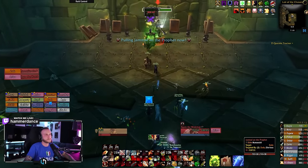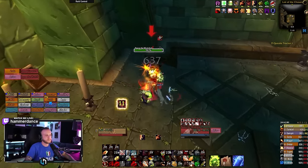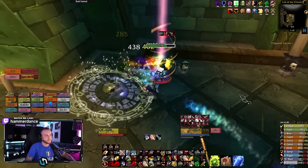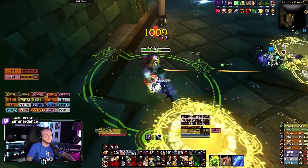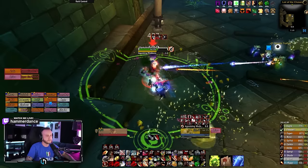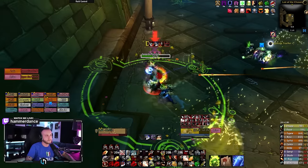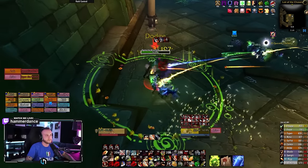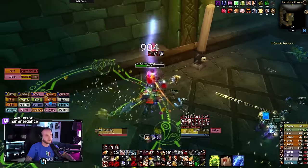Next up, we have Ogam and Jamal. You're going to be killing Ogam first because Jamal is immune to any damage. Stack ranged to bait Holy Novas and then move accordingly as a group — you do want to avoid those Holy Novas, which are the big yellow AoE on the ground. You want to decurse curses on players and dispel Holy Fire dots, and you can also interrupt Smite casts to reduce some incoming damage.